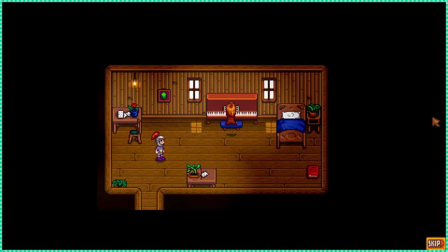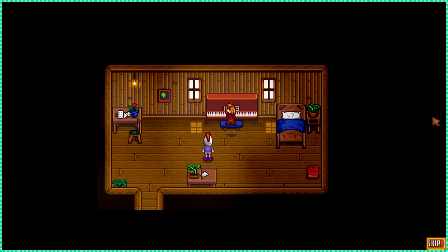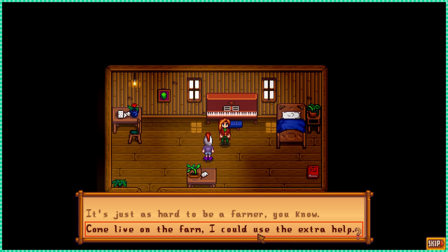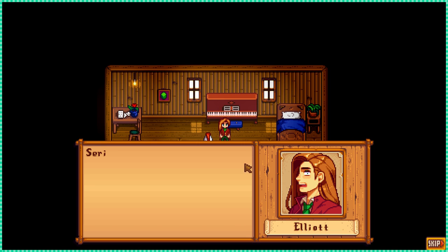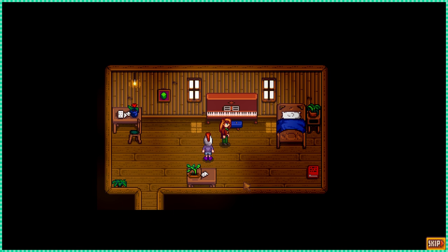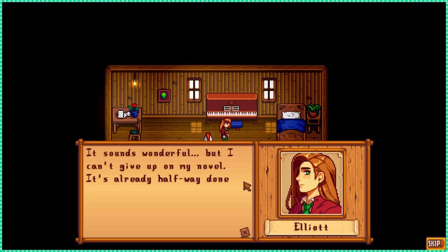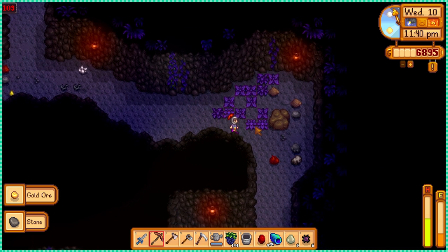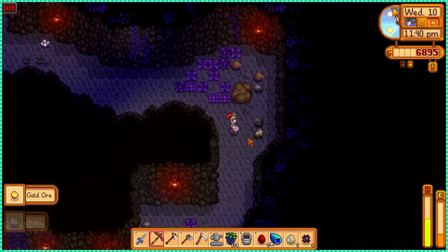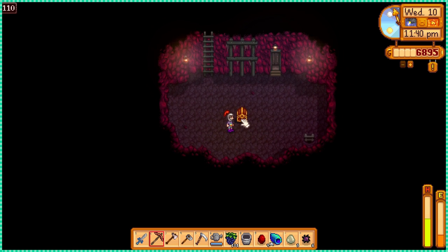Another cutscene with Elliot — I don't know how I'm doing this. I guess sweet peas are like an incredible, powerful gift to give people to gain friendship points. I spent the rest of the day in the mines as I haven't yet reached the bottom, and I got to level 110 — we're just 10 levels away from the end.